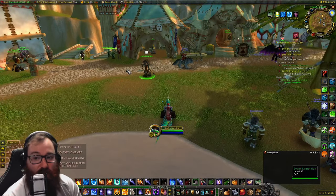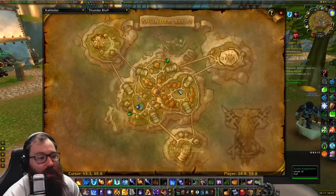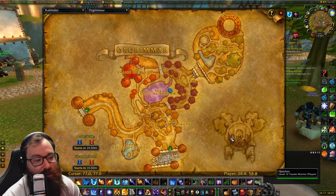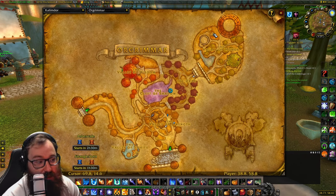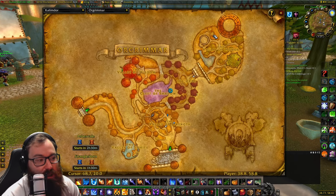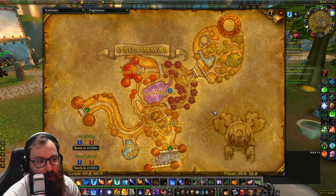We're going to do the Horde ones first and then the Alliance ones. If you are an Orc, you're going to go to Orgrimmar — it's going to be in the Valley of Honor at around coordinates 69, 15, by the hunter trainers. You'll find a corral of wolves there where you can buy your wolf mounts. It'll cost you about 90 gold for the training and the riding, and that is true for all of them if you are Honored with your faction.